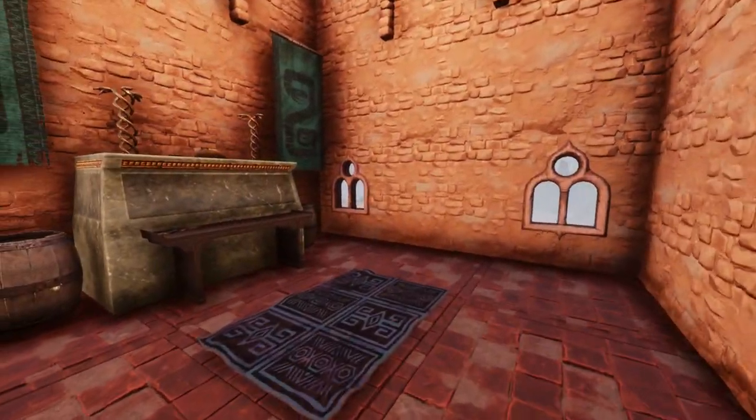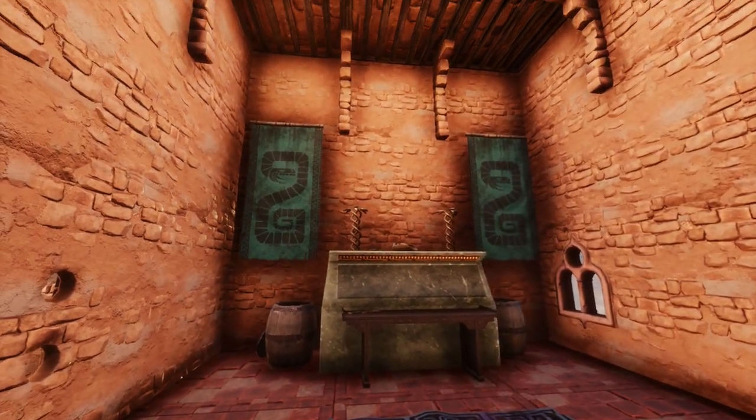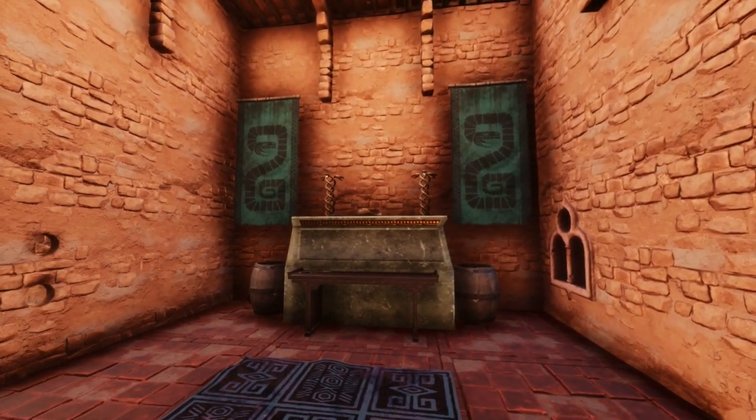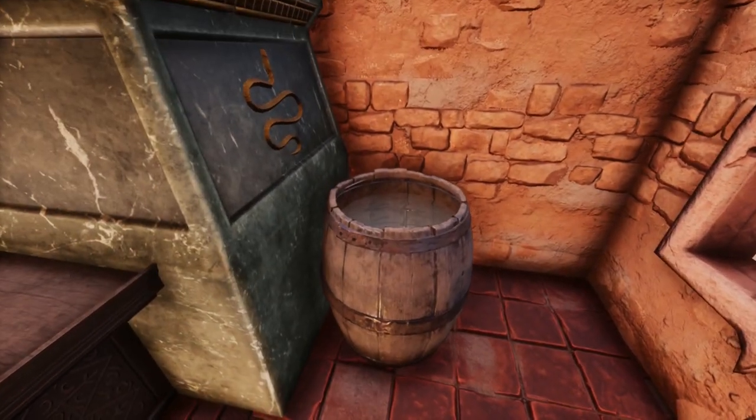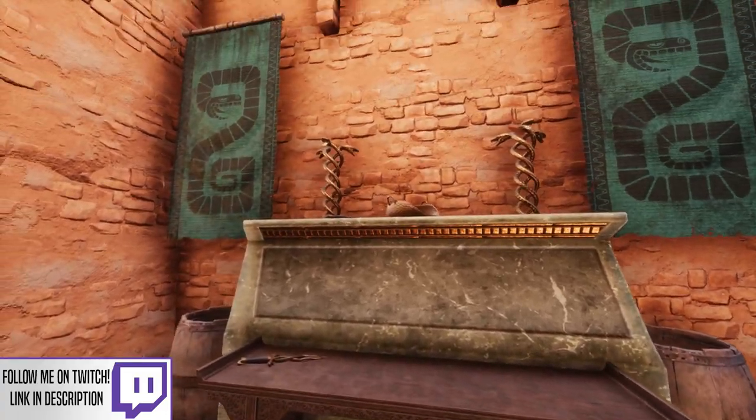The central room is a small makeshift shrine to Set, the traditional god of the Stygians. Houses in ancient Egypt would usually have a small shrine or something similar to their respective god, so having this small shrine makes a lot of sense.